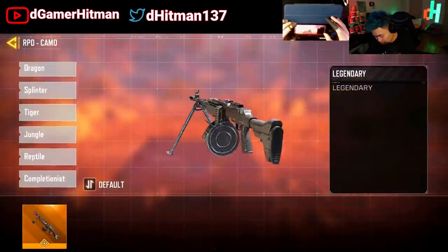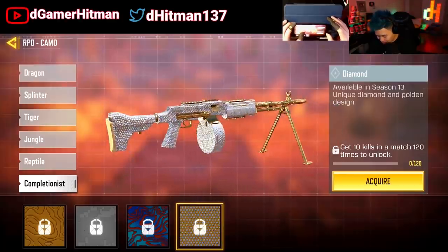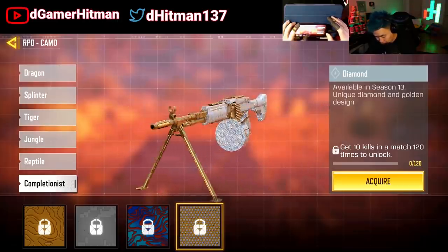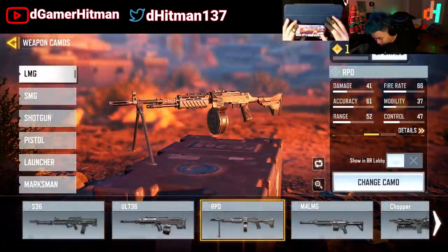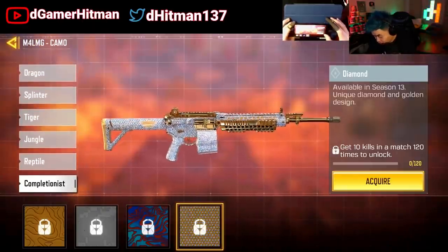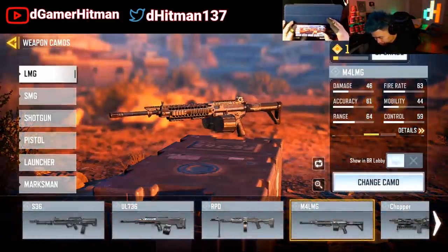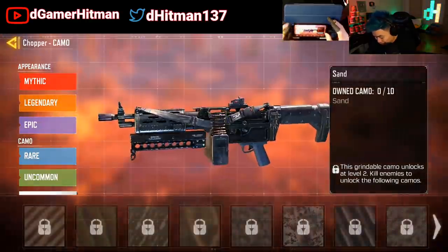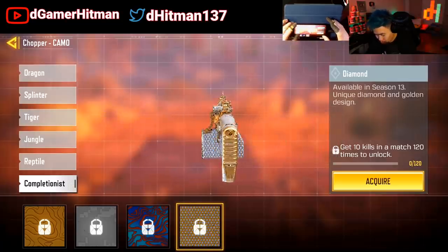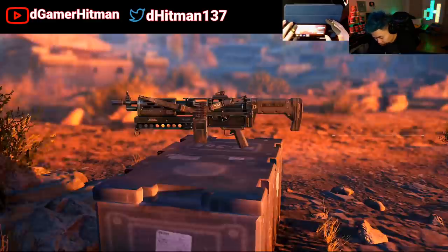We're just going to skip through all of them as fast as we can. The RPD — really nice, a lot of diamonds. If you love the diamond one, I believe if you change the mag you'll be able to change the color, but not guaranteed, do not know for sure. This one is the LMG for the M4 — very nice, very clean. This right here is the diamond camo for the M4 LMG and the Chopper. I personally don't like it because it's too much diamond, but a lot of people will enjoy it. I'd much rather get the Damascus on it, but the diamond is super clean.